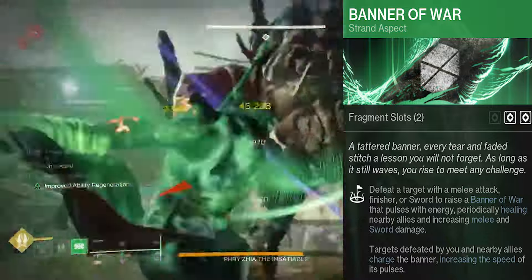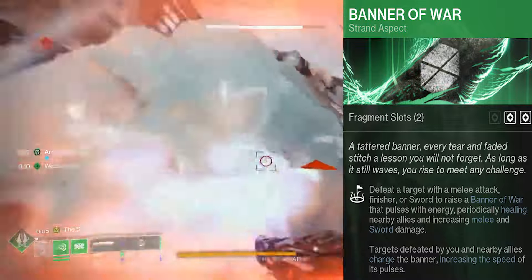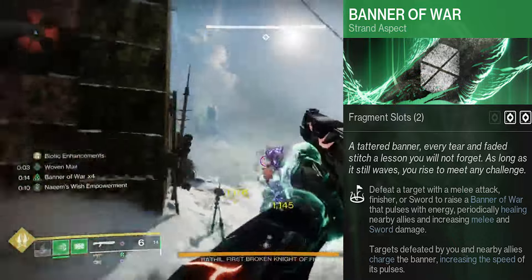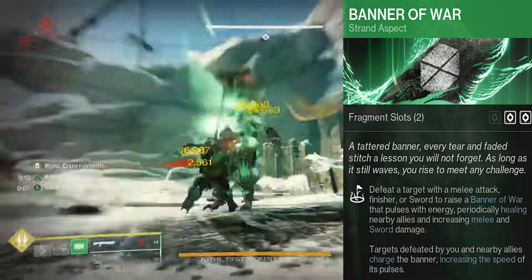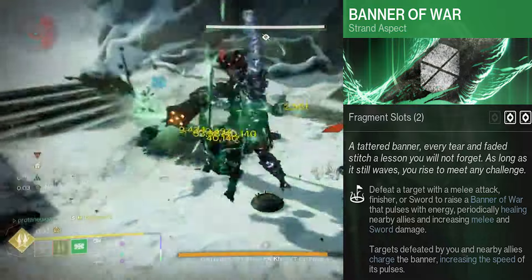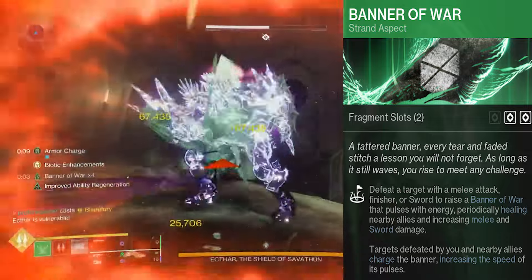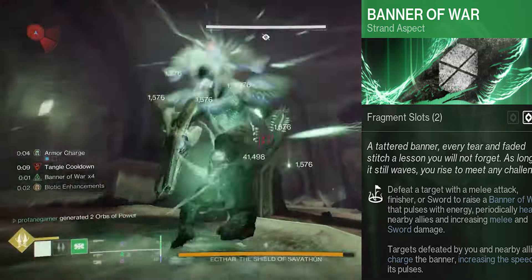With the Banner of War aspect, whenever we defeat enemies with swords, melees, glaives, or finishers, we'll create a banner that extends out to a 10 meter radius, and it stays up for 15 seconds. Getting additional final blows will extend this banner up to 30 seconds, and while the banner is active, it'll continuously heal anyone that's within range, granting 20 points of health every 2.5 seconds.